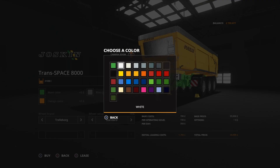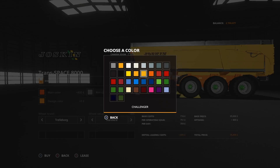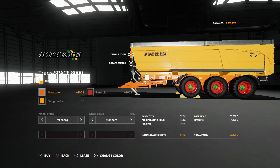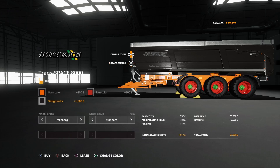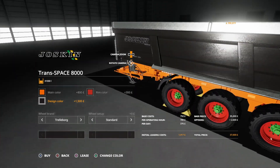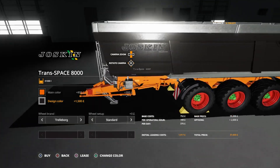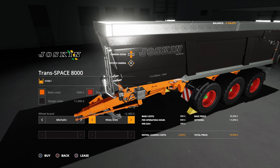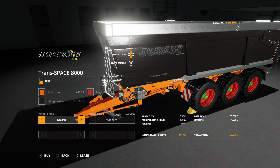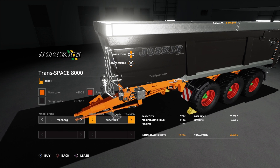There's only a few main colors for the chassis - you can see it's the orange bit. Rim colors have plenty of choice at 300 quid, and then the design color for the tip has quite a few options. I like the way with the black where the Joskin branding is highlighted - that's pretty smart. You get Michelins and wide tires on the Michelins, and on the Nokians you can also have wide tires.